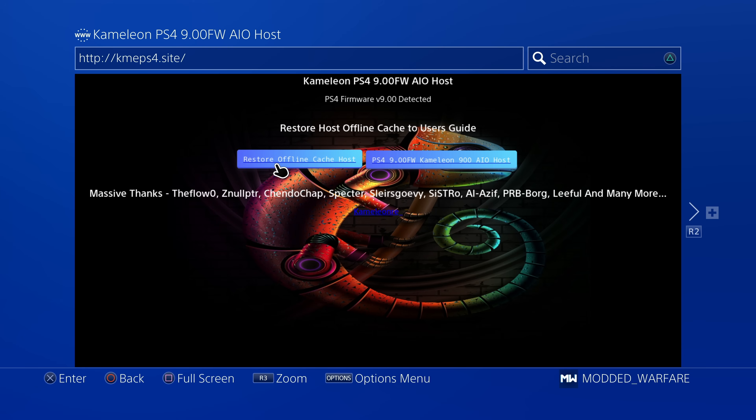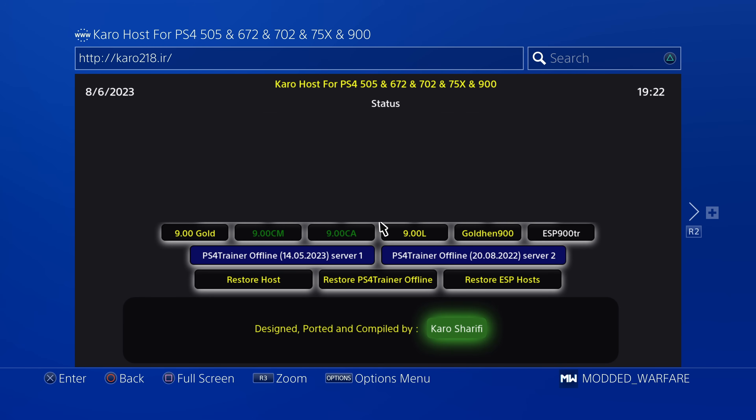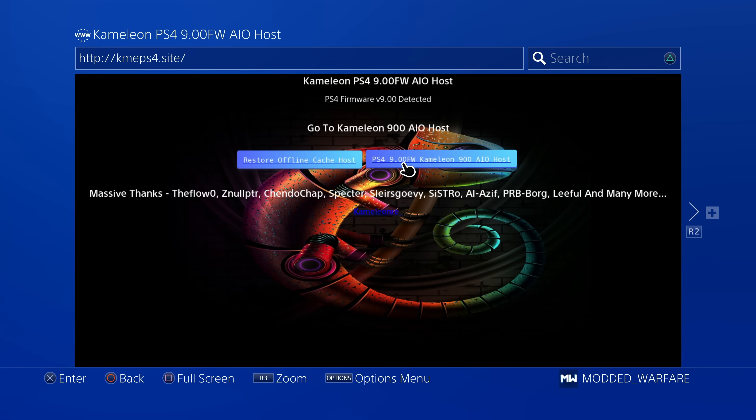So first we've got two options here — restore offline cache, we'll get back to that. The first one is PS4 9.00 Chameleon AIO host. Some hosts are just for 9.00, which is the latest jailbreakable firmware. Other hosts have exploits for 9.00, 6.72, and 5.05, which are older jailbreakable firmwares. But 9.00 is what most people tend to be on these days because it's the highest jailbreakable firmware currently, so most hosts will support it.